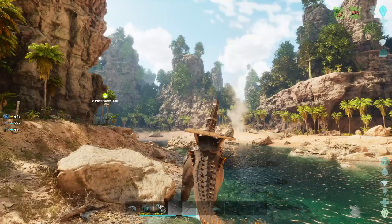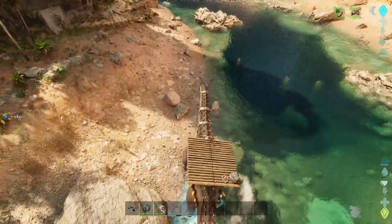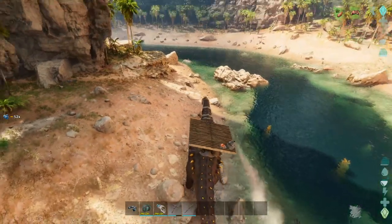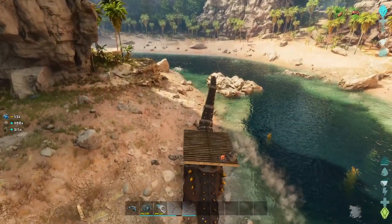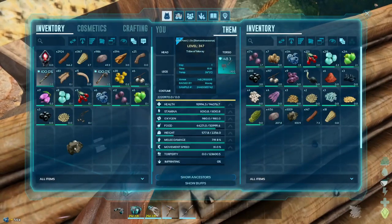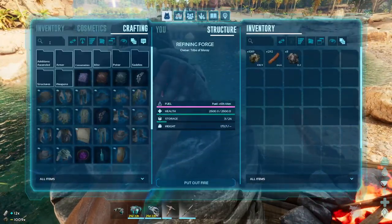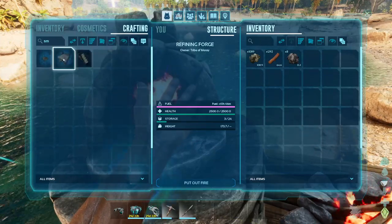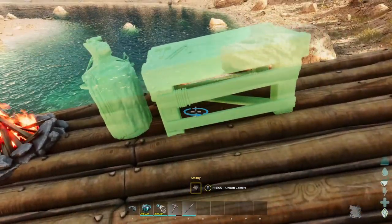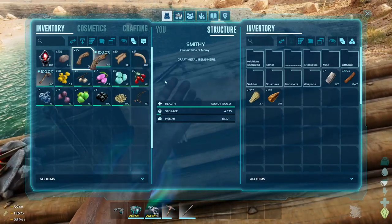Up there you can see that big cluster right there by his head — go up there. There's our Pteradon, so what we'll do is stomp real quick. Oh, look at all that metal — that is a good start today. You can just kind of put that in there and forget about it. Smithy, thank you! Then we'll place this down, and I'm pretty sure I can start making some more advanced tools now.